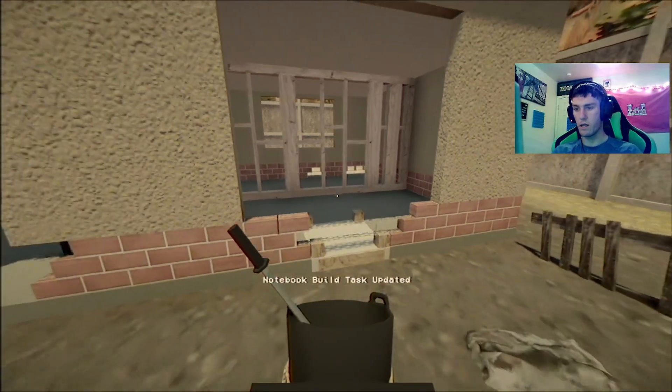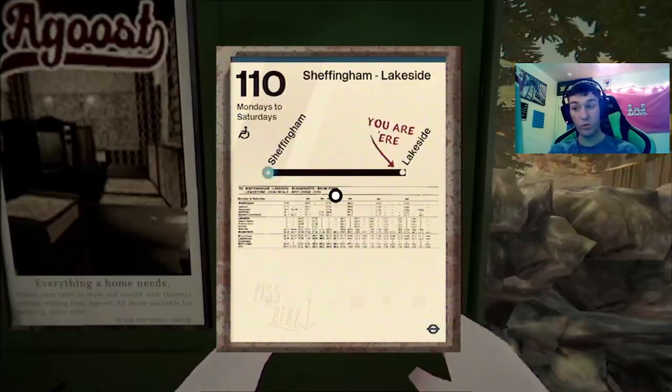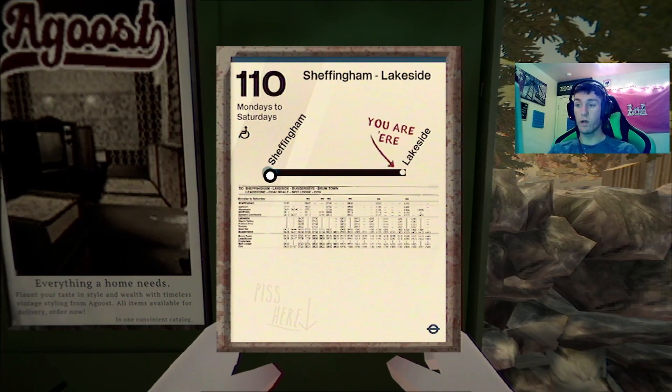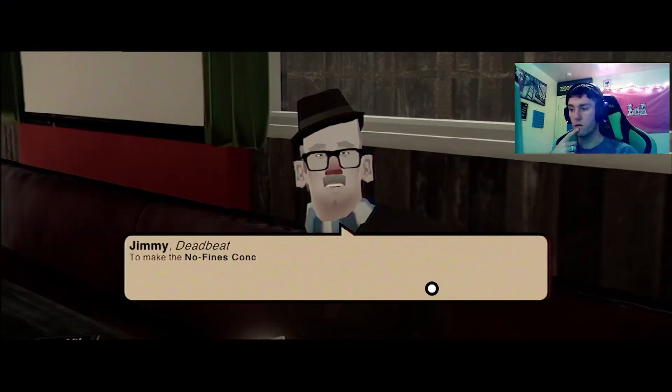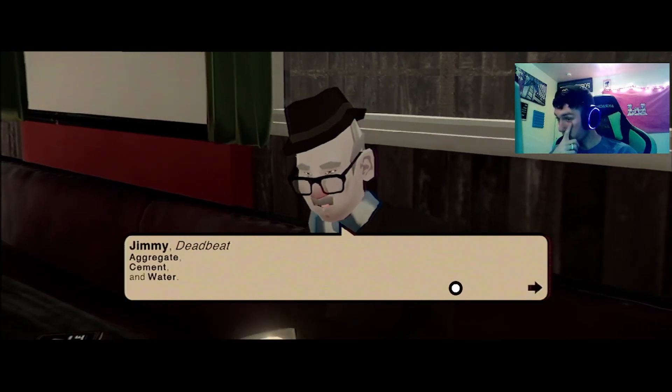Time to go make some money. This one's ten cents to make. No-fine concrete — you'll need to mix the following into the cement mixer: cement and water. Okay.